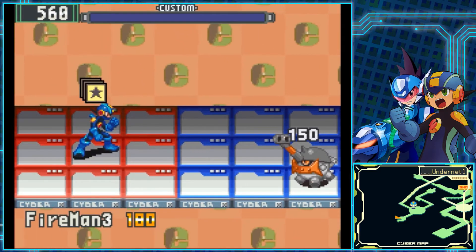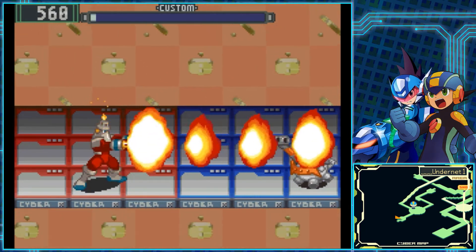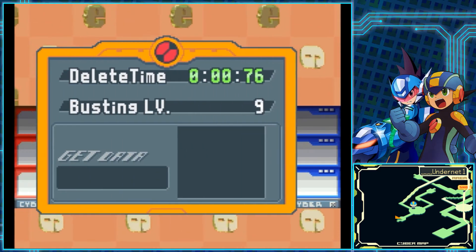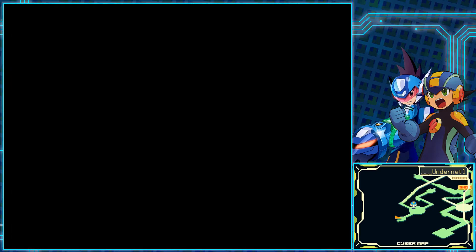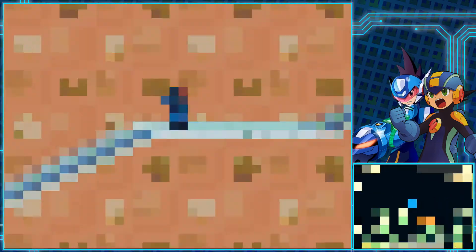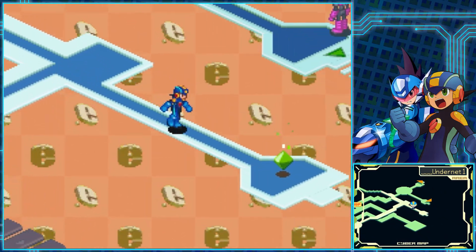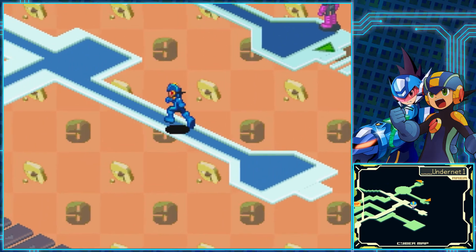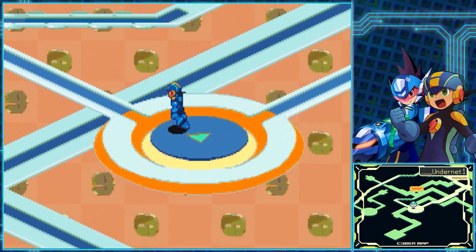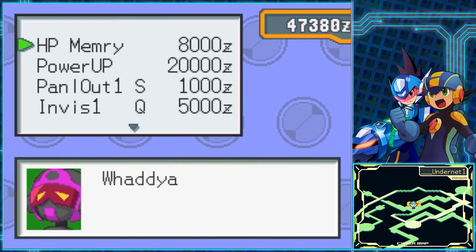There are still some new viruses to worry about around here, though not too many compared to other areas. For instance, we have the third and final B-Tank variant here — B-Tank 3 is 150 HP, 140 damage. They're the most annoying B-Tank, as not only are they the fastest, but their attack covers a full 3x3 grid. So in order to avoid getting hit, you need to be on any of the extremes of your side of the field, or have Area Steal on standby. There are also two exits from Undernet 1: one leads to Undernet 2 for plot, the other leads back to Undernet 5 where we fought Color Man V2.